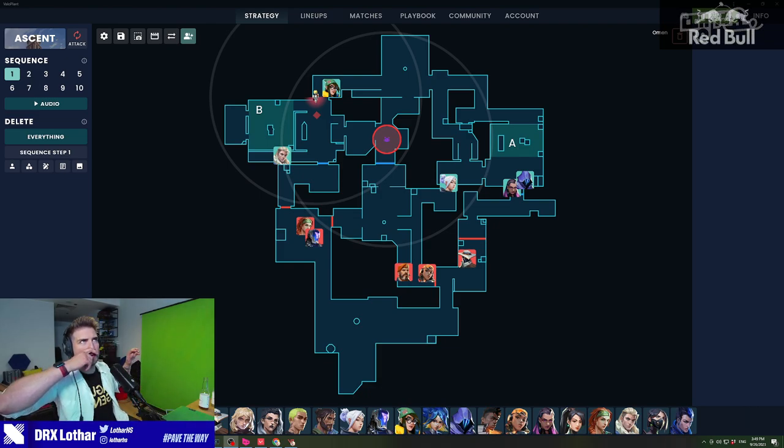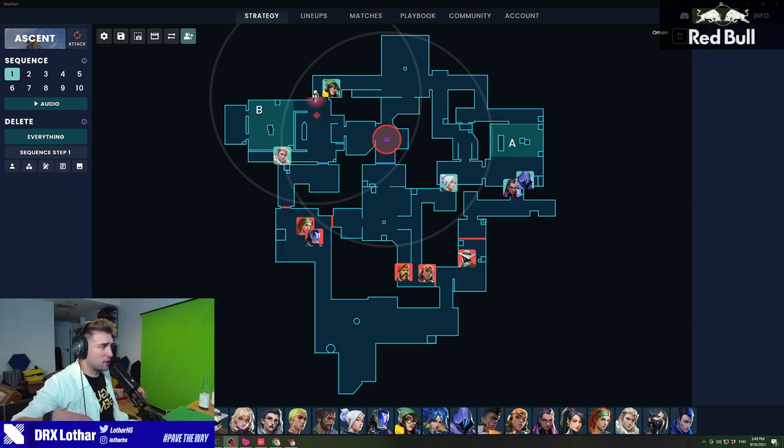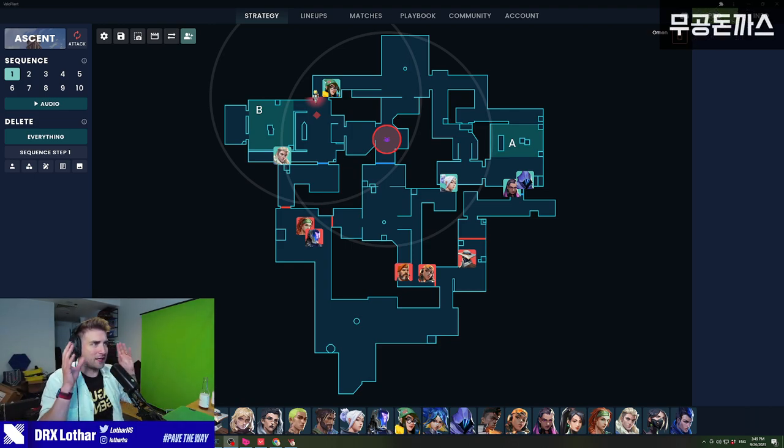Welcome to Lotus Lab, episode 86. So what are we going to talk about? We're going to take Ascent, ranked game, typical setup that you're going to see in most cases when it comes to the defenders: Sova, Killjoy, Jett, Omen, Reyna. And we're going to explain how you need to do rotations typically in what you're going to see in the game.